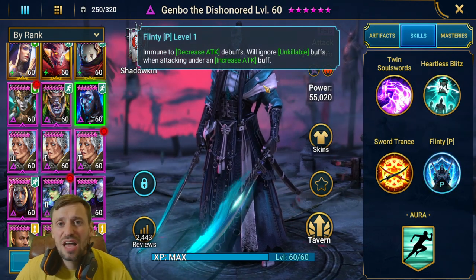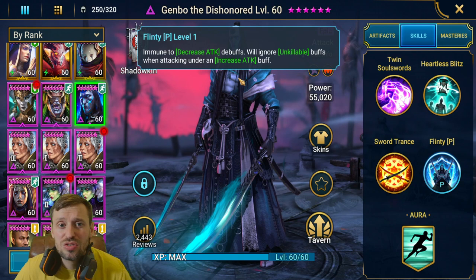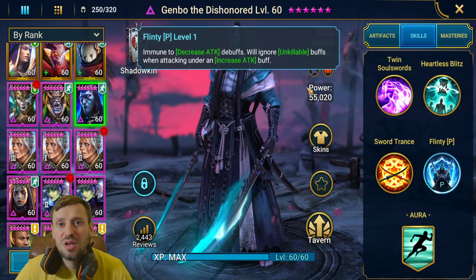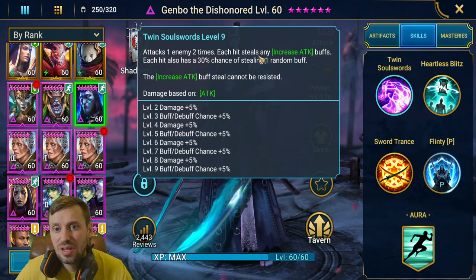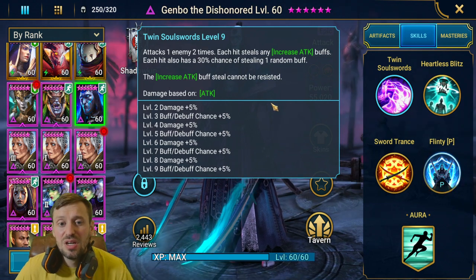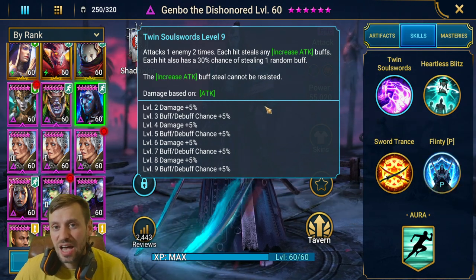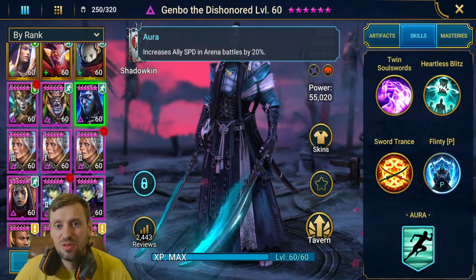His passive actually counters two of the best arena champions in the game — Liores and Skull Crown. I still use Gembo to take out Liores regularly. For the passive to work, you need to have an increase attack buff on yourself, which you can get from Arbiter. His A1 attacks one enemy two times — each hit steals any increased attack buffs and has a 50% chance to steal one random buff, including Stone Skin. He also has an aura that increases your team's speed by 20% in the arena.